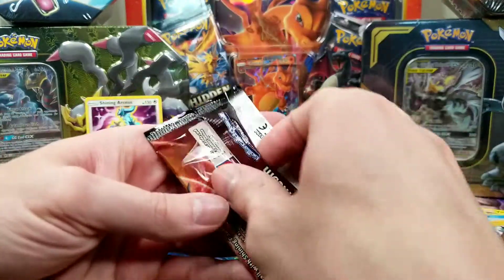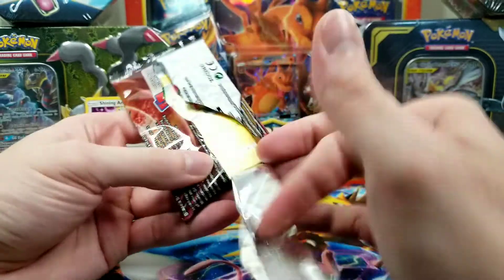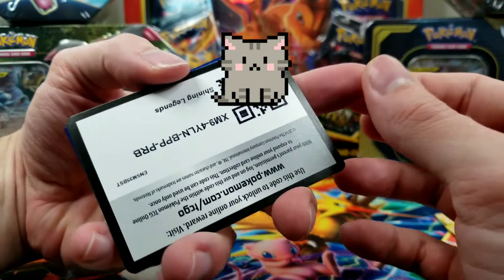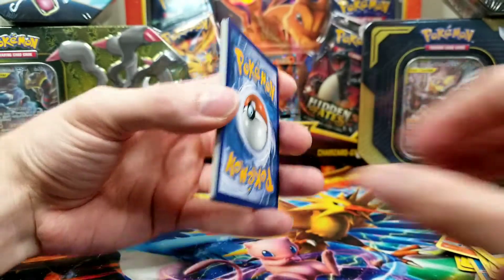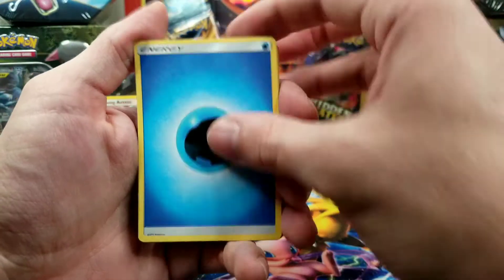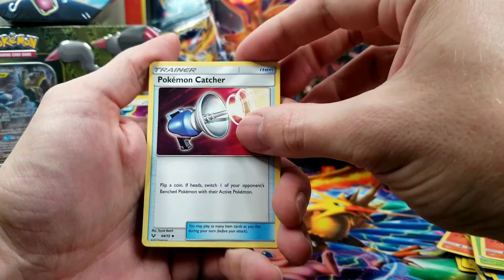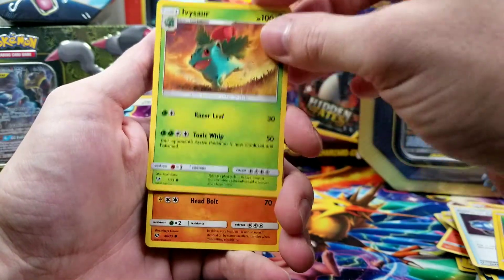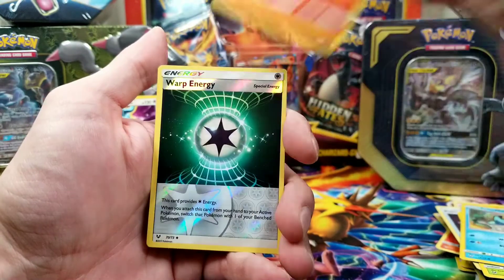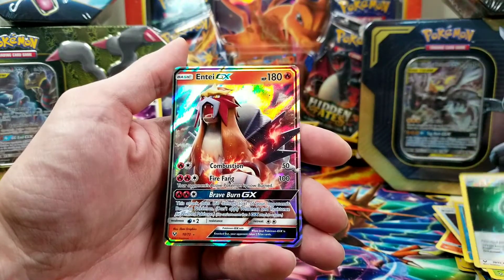Last pack is the Shining Legend Quasar pack. Let's see who we get in this. Four to the front. Water Energy, Venusaur, Incineroar, Pokemon Catcher, Flossal, Ivysaur, Stunfisk, Totodile, Litten, Warp Energy, Reverse Hollow. And a NKG-GX.